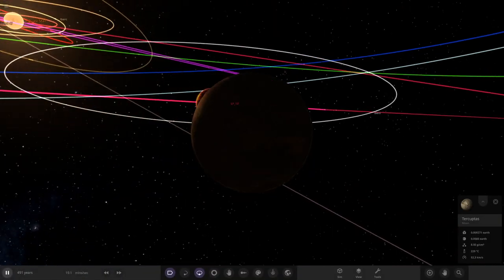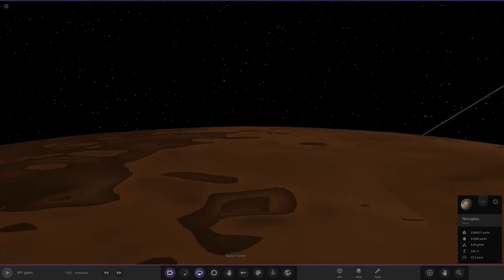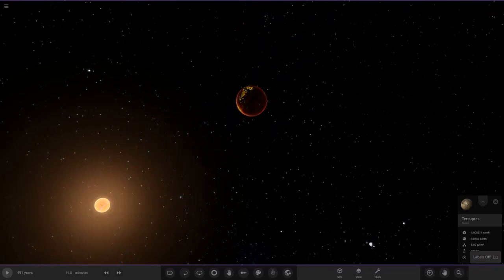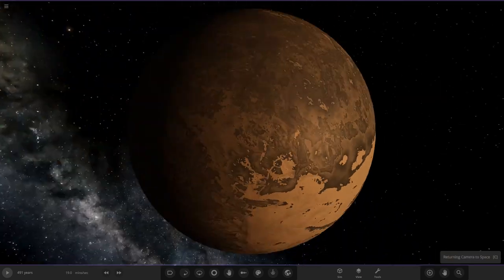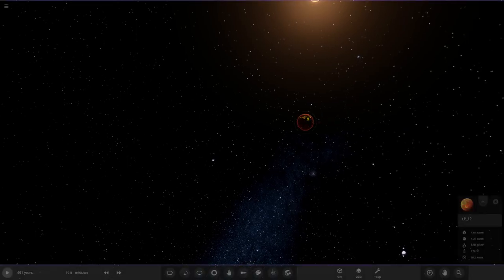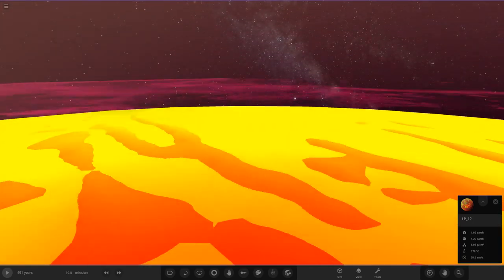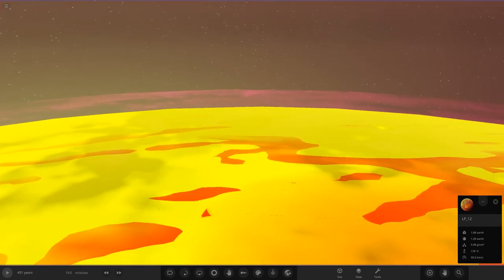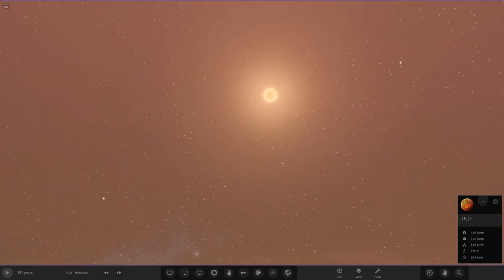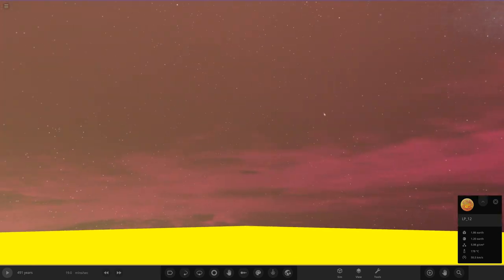Let's get a view of LP12 from the moon's surface — people still ask, you press the letter C on your keyboard to do this. There's our planet in the sky — that is probably one of my favorites in the whole system. Also, someone said atmospheres now show up if you land on surfaces. Let's see if that's actually true — landing here. Yeah, you can really see the atmosphere change in the sky. It's not just completely blacked out like before — you can see the clouds as well. Cool stuff.